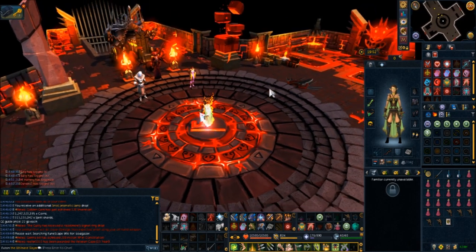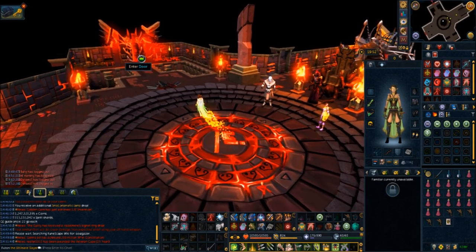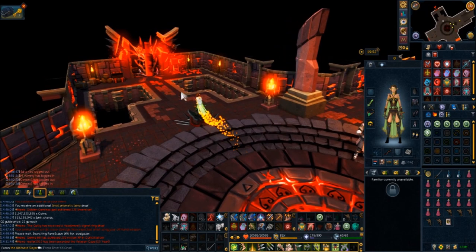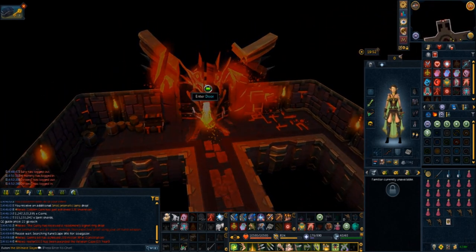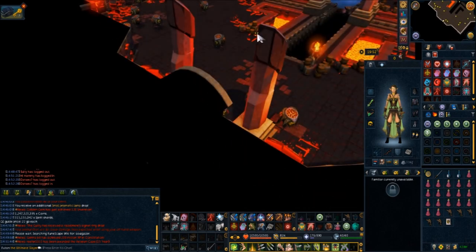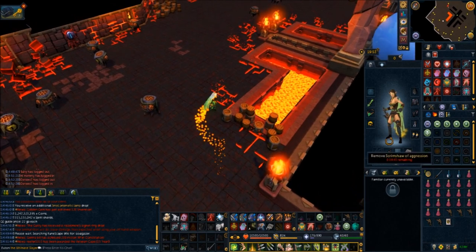Select option two to go to the hideout, which will teleport you to Zemrack's area. Right over here will bring you to the soulgazers. You can't surge in this area. Killing soulgazers really isn't that much of a problem — that's the reason why we have the scrimshaw of aggression, and you just basically attack them.